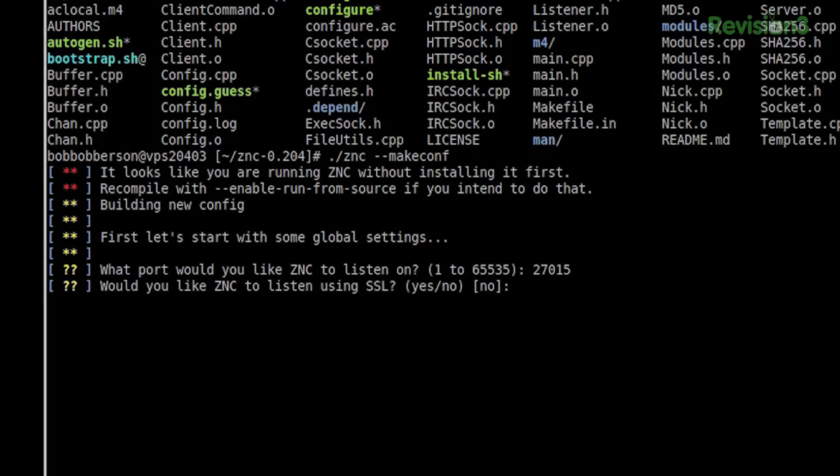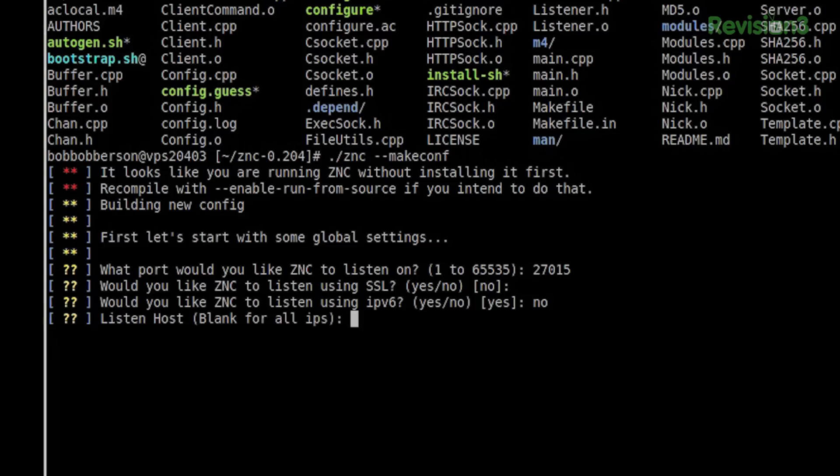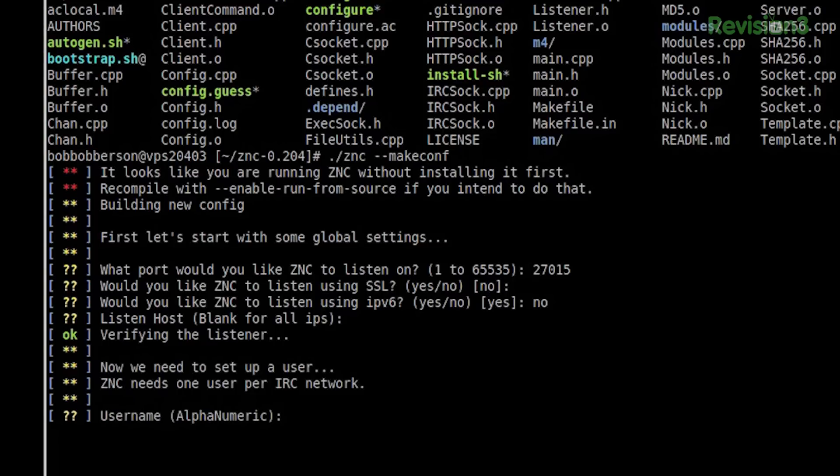Even though that's not your stereotypical IRC port, it should be fun because that reminds me of Counter-Strike. Now, would we like to listen on SSL? We're just going to bypass some of this. We're not going to bother with IPv6 for right now, and we're going to listen on all hosts.